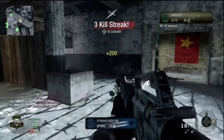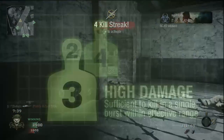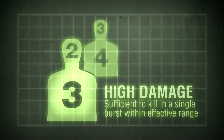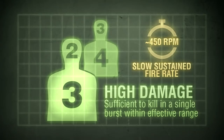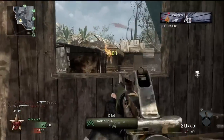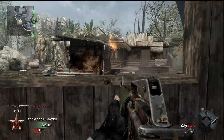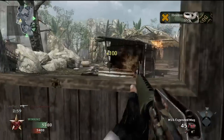Outside effective range, a two-burst kill seems more likely. Hitting the head three times with a single burst is practically impossible at such range. The M16 is capable of putting about 450 rounds per minute downrange at full tilt, much slower than any of the automatic rifles, although the burst fire mode does help to ensure greater accuracy than indiscriminate automatic fire.